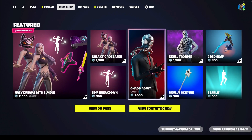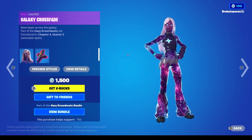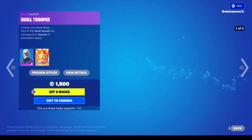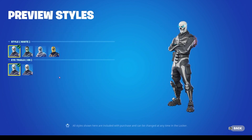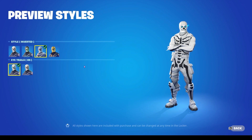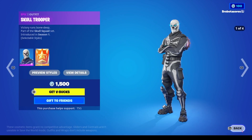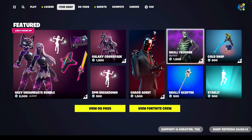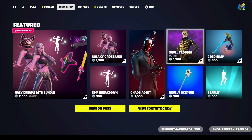I feel like 500 is reasonable for that emote though. Chaos Agent is 1,500 — that's kind of pricey. I think he's older, like Chapter 2. And then you have Skull Trooper up here, also for 1,500. He comes with quests, so that's cool. You can get the back bling, and he comes with lots of styles: white, green glow, inverted, and gilded, and then you can have the eye trails off or on. He's pretty cool, pretty classic — Season 1. Can't get much more classic than that. This is definitely one of those skins where 1,500 feels really steep, but you're paying for a historical artifact, right?